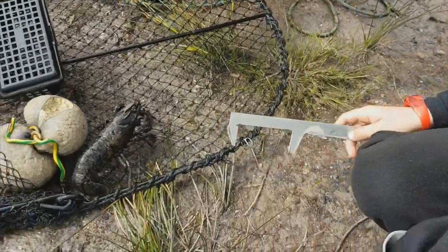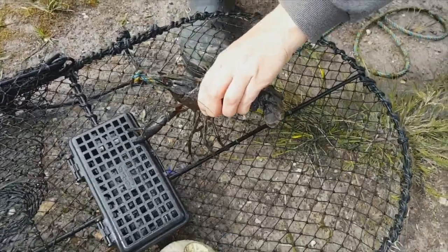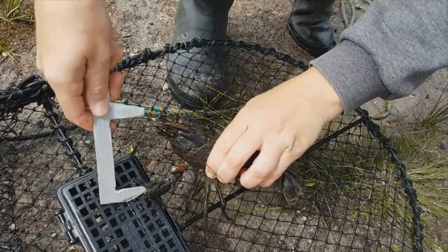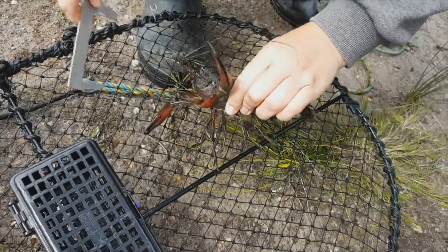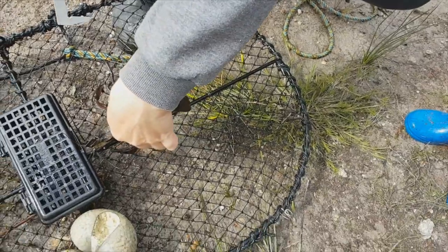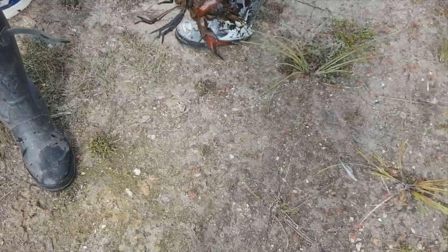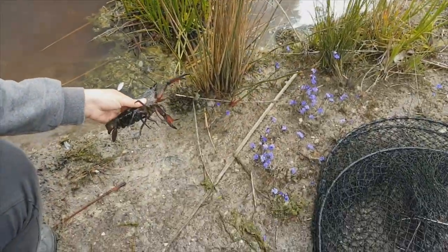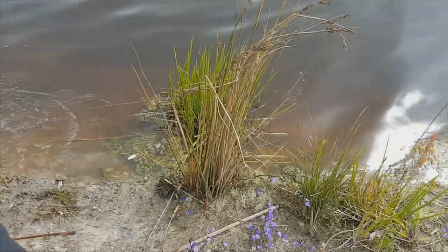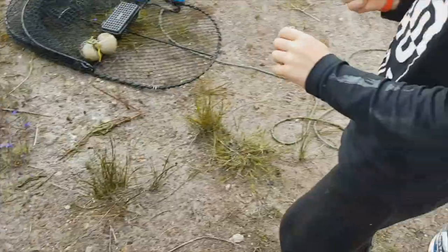Now we have to check if it's a boy or a girl, so we have to flip it over. He's got a hold. There we go. And that's a girl with eggs. I want to see the eggs. So we are gently going to push her back. Here you go, Devin. It's a girl with eggs. A girl with eggs. Devin, you found a lot of eggs. I see all of them.